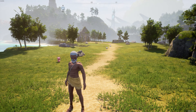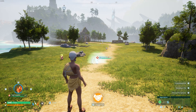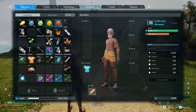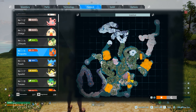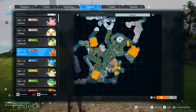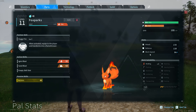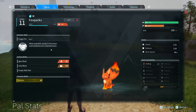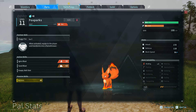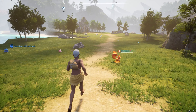After we can travel very fast, we need a strong fighter as we get into stronger areas. For that I would recommend Foxparks. You can find him in any starter region. He's spawning in many areas at the beginning. He has some nice work suitability — kindling, so you can cook some food with his help. And also at level 6 you can equip him and use him as a flamethrower. That's very nice and very strong.